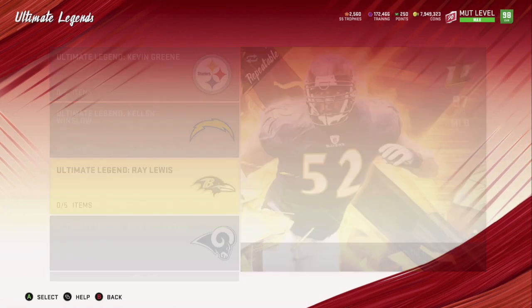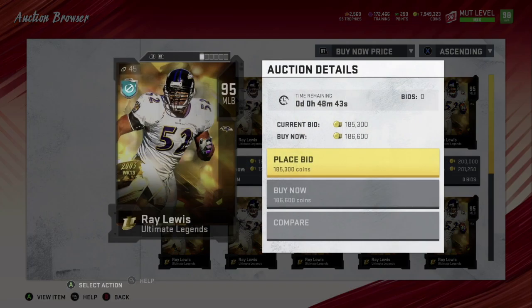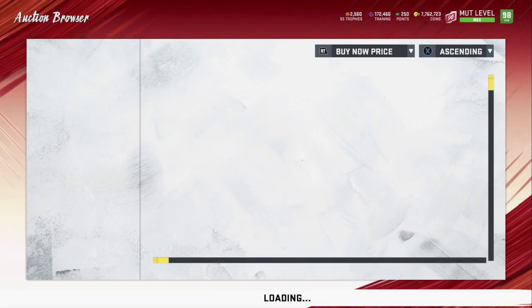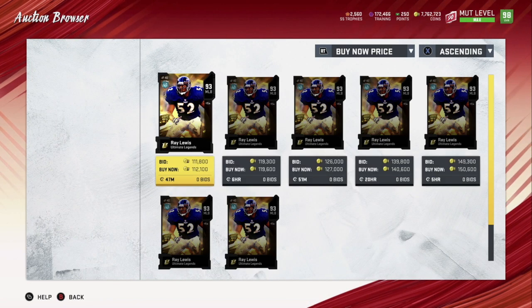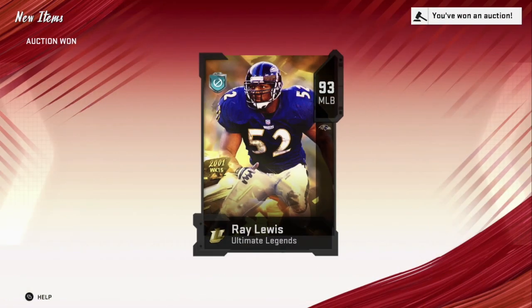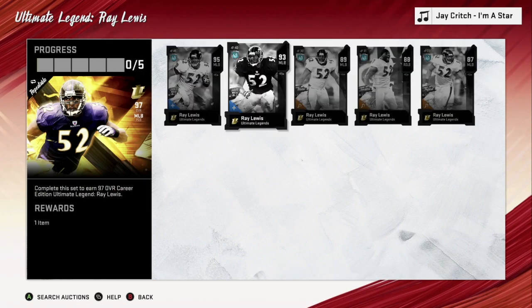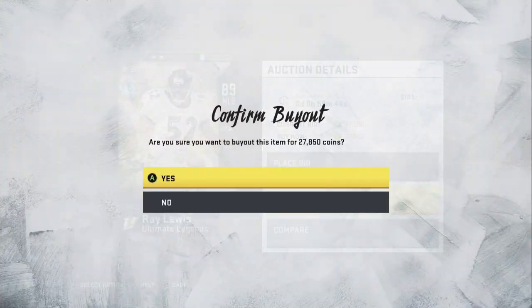Alright, you're going to come over here to the Ray Lewis set and I'm just going to do it right in front of you guys. I'm going to buy this one for 186 — I've seen them for 170, the last one I grabbed was 175, but it doesn't matter. That's 186, we'll put it at 187. This one's 112 — I've grabbed it for 100 before but I'll grab it for 112. Always check out the market before you start. This one we'll put at 28.